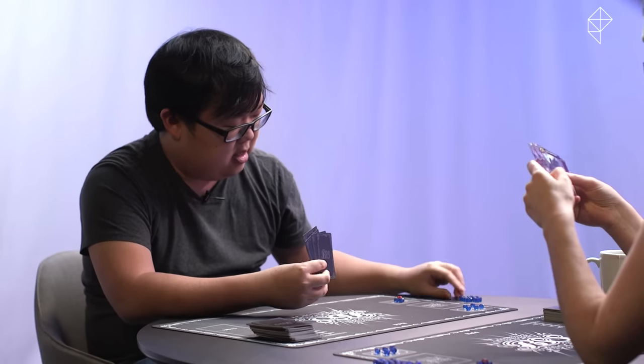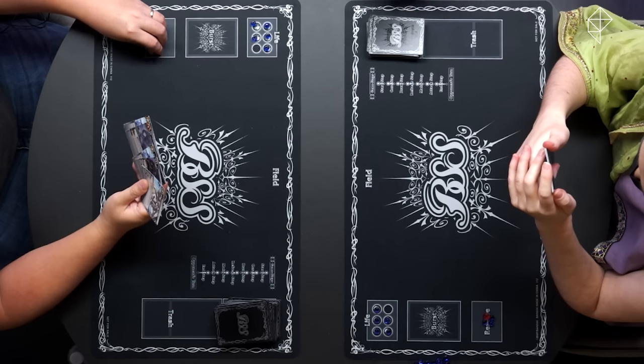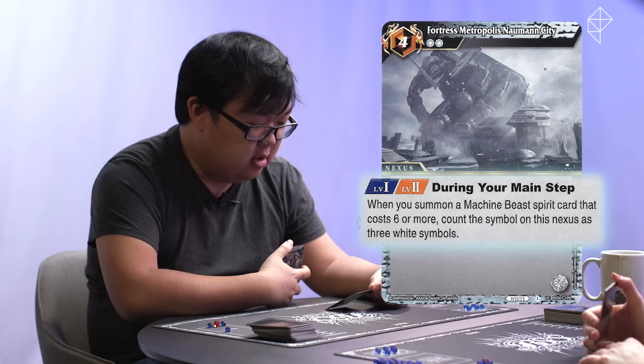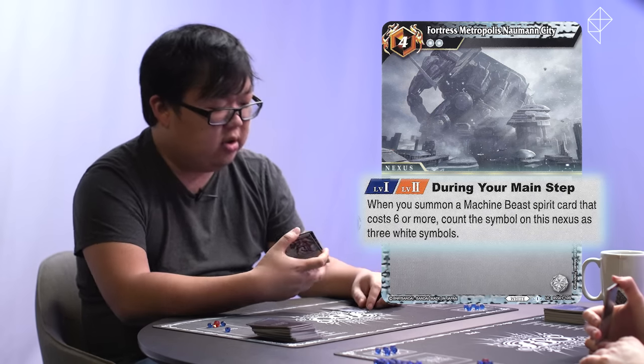I'm going to do a start step, not a core step because I'm the first player, a draw step, nothing to refresh. Main step — spend four cores and I will play Fortress Metropolis Nauman City. This card was given to me by my best friend Chief Engineer Pat. During your main step, when you summon a machine beast spirit card that costs six or more, count the symbol on this nexus as three white symbols. And that will be it for me.